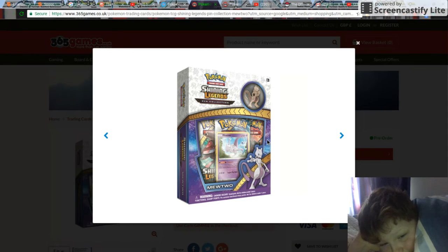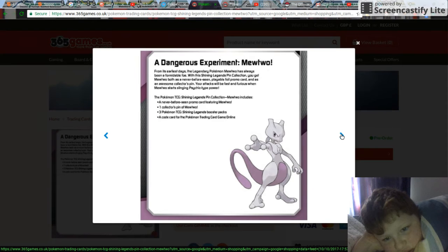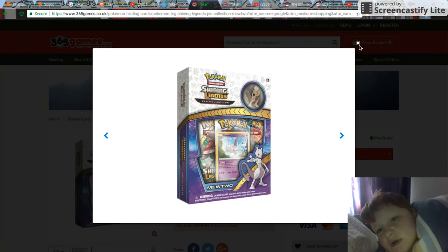The Shining Legends Mewtwo collection box. We've got Shining Genesect pack artwork. It comes with a Mewtwo pin and a Mewtwo card, which is cool. I think that's what it says on the back: a code card for the online game, 3 Shining Legends packs, 1 collector's pin of Mewtwo, and a never before seen card with Mewtwo on it. And they show you a picture of Mewtwo up close in the box. So that's pretty cool.